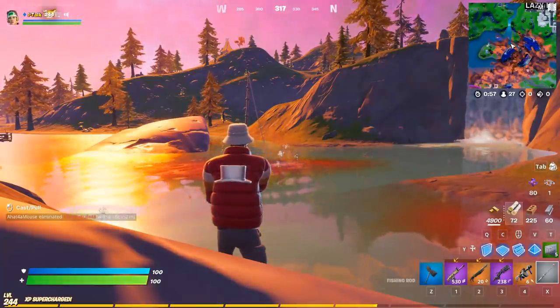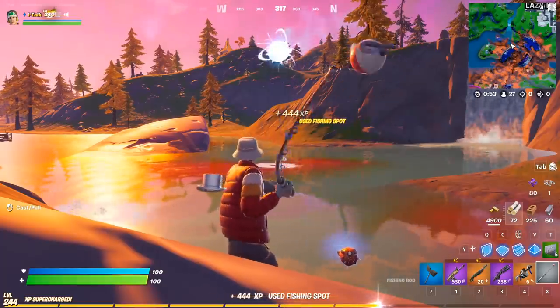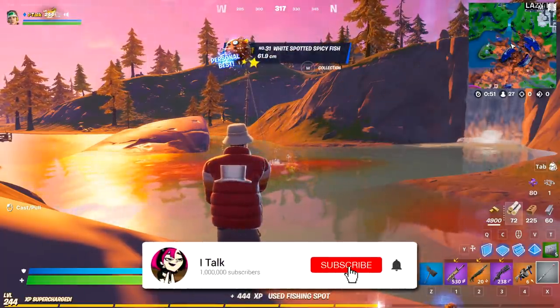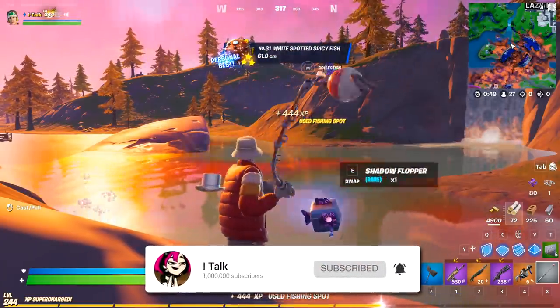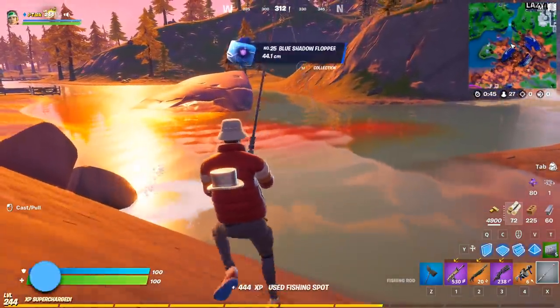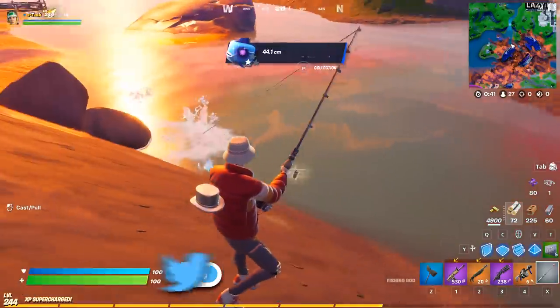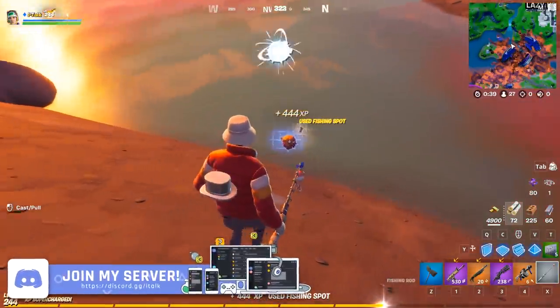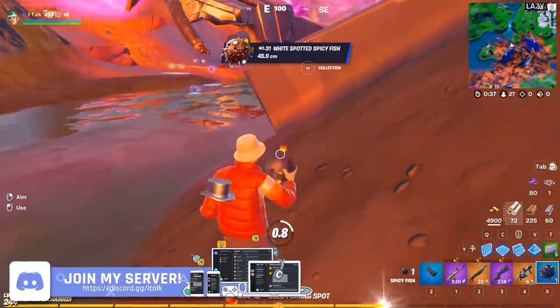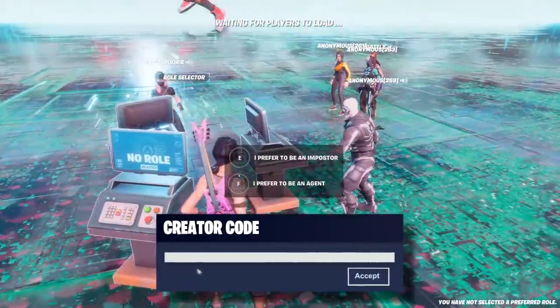There is more news about the mechs returning sometime nearing the end of the season, so if you want to counter the mechs the Boogie Bomb is the way to go. But it does seem like everyone is voting for the Combat Shotgun. I see a lot of people complaining online about it — it's just a game. If the Combat Shotgun ruins the game for you, I'd recommend Imposters, it's actually really fun.